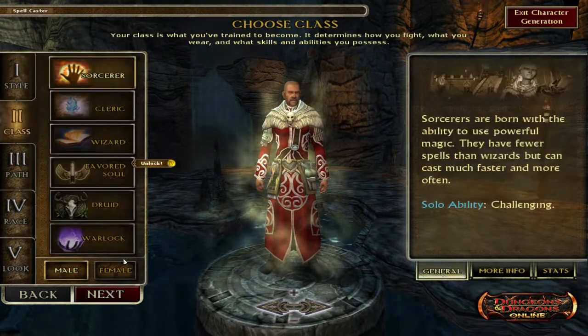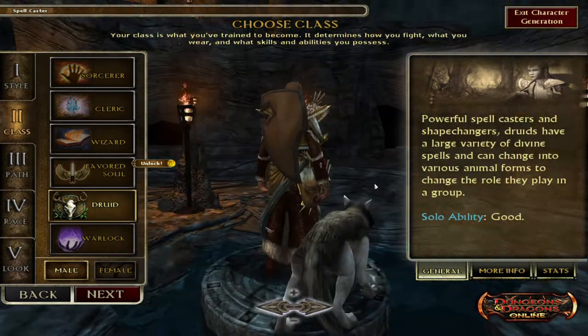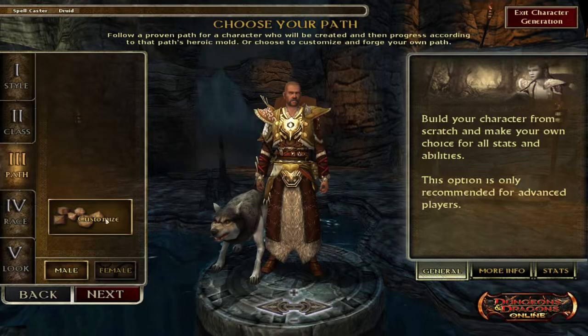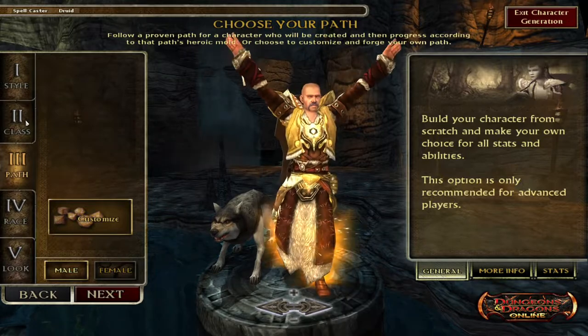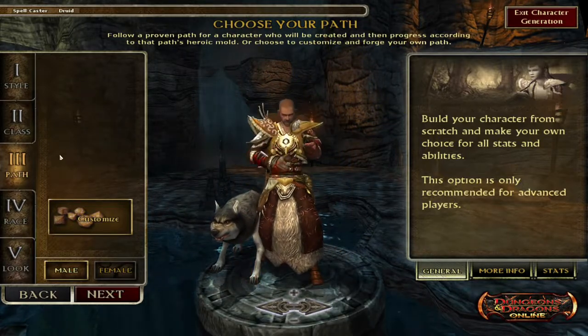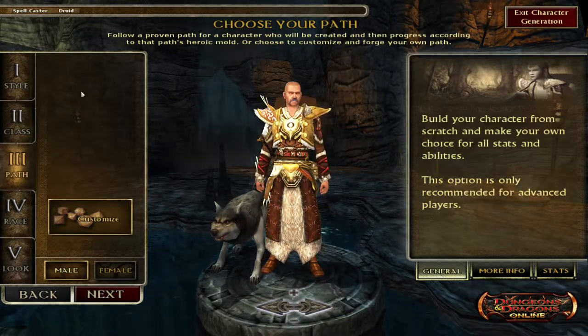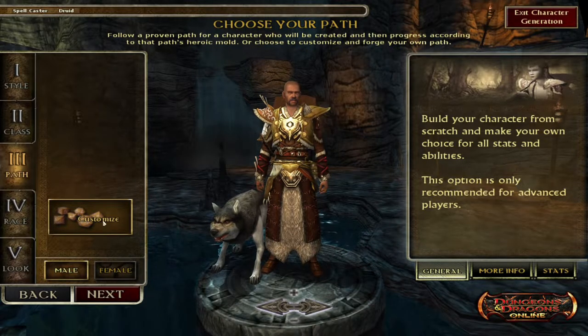We're going to go into Spell and I've made my decision — I'm going to test out Druid for the first time. When you select the path it goes Style, Class, Path, Race, and then Look. Some classes have preset paths, but for Druid it only has Customize, so we'll go ahead and do that.